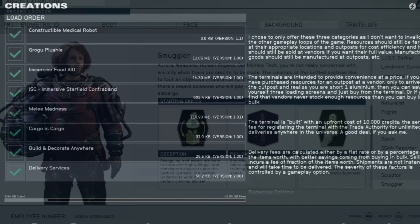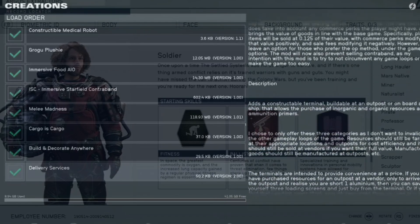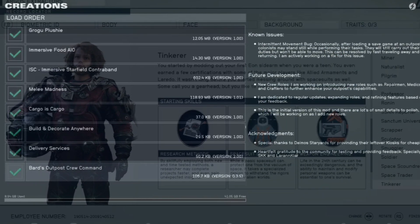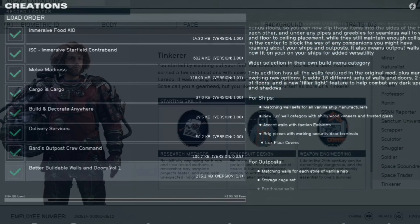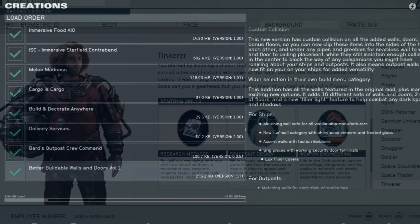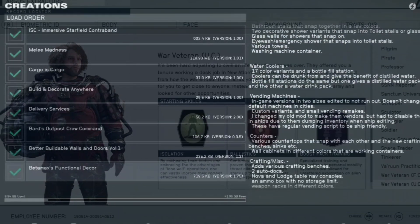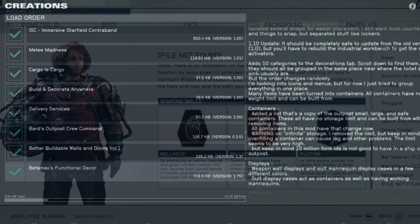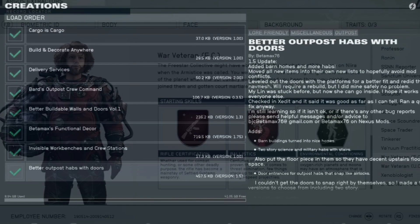We're using the Crimson Fleet Fast Start and we're going to roleplay out an ex-spacer who had signed on with Argos to try to get away from that shadier lifestyle — wanted to do things legit and above-board. Got thrust into this conflict and instead of jumping on the Frontier and heading back to Constellation, in my headcanon what we did is we took out a spacer, took their outfit, jumped on board, pirated their spaceship, and took off under the guise of being part of that original Crimson Fleet crew.